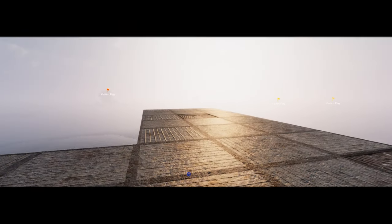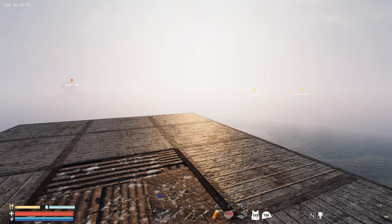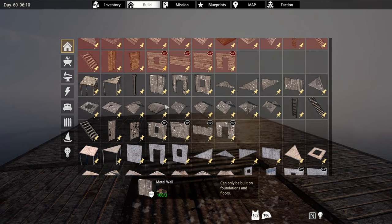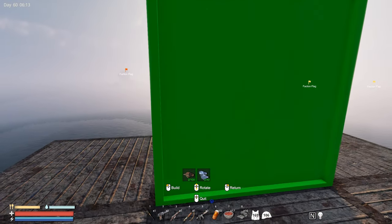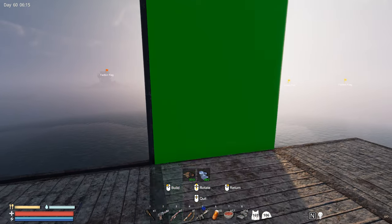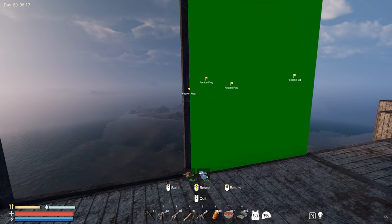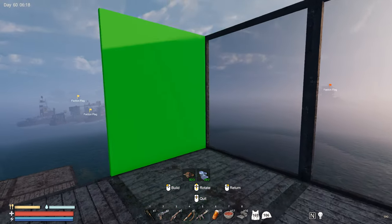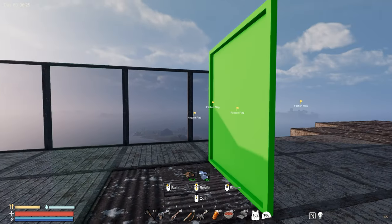Hello everyone and welcome back to the Sunken Land. Today I want to start building a greenhouse because I want to make a better place for all my planters and obviously for biofuel production. I'm just gonna start placing some of these walls to make a nice area. I think this is pretty much decent space.